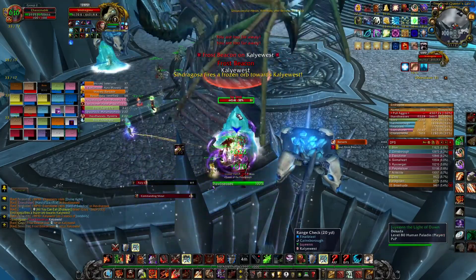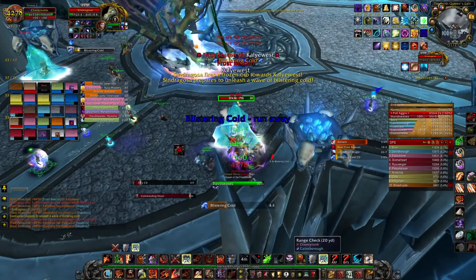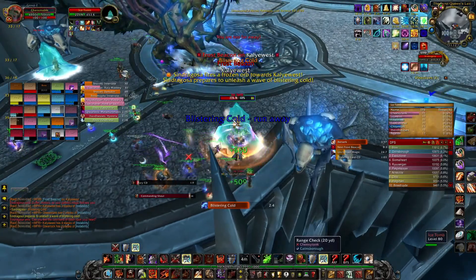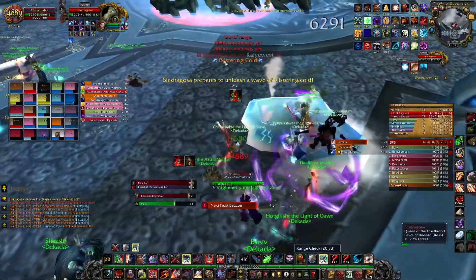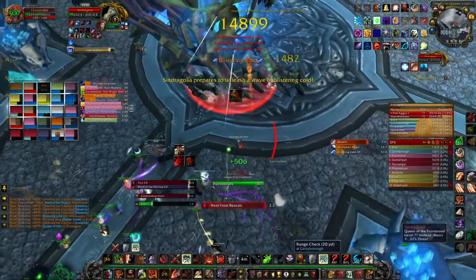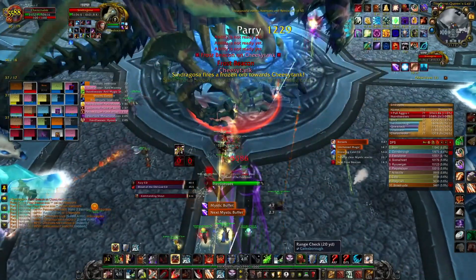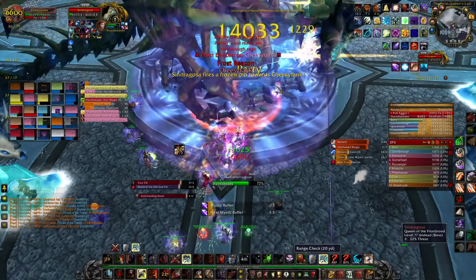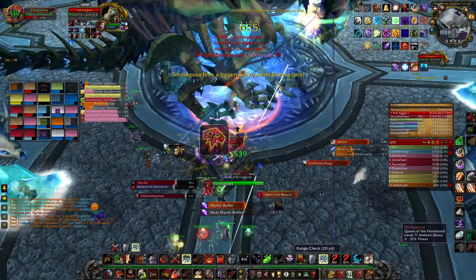The tombs can be dodged the same way as dodging marks in Deathbringer Saurfang. After the first tomb, everyone with Unchained Magic will hide first, followed by everyone else. The tank will need Pain Suppression and Hand of Sacrifice when everyone hides behind the first tomb. Once Sindragosa casts Blistering Cold, everyone will break the first tomb and spam DPS until she dies.